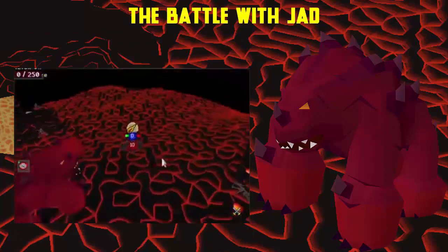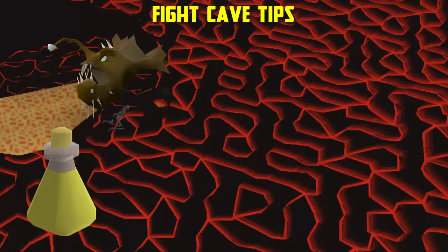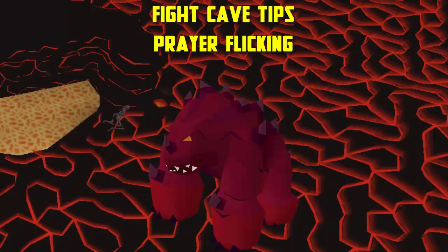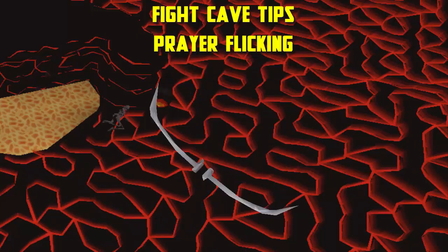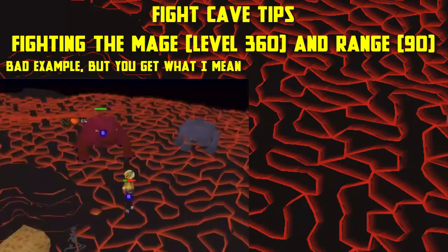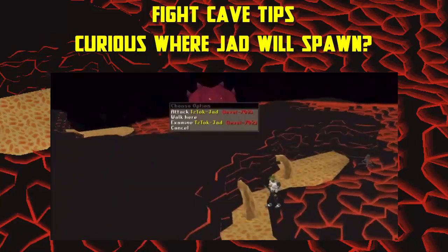As you kill Jad, congratulations — you've completed the Fight Caves and received your Fire Cape. Some tips: eat an Anglerfish or drink a Saradomin brew into a super restore and then a ranging potion so you have boosted hitpoints and range before starting. It is possible to prayer flick in the caves — the ranger, melee and mage hit every four ticks, and Jad hits every eight ticks. Use a blowpipe as it hits every two ticks or a crystal bow at four ticks to help time your flicks. When fighting just the mage alone, use the blowpipe to prayer flick every two ticks while killing it so you don't use any prayer points. When fighting the mage and ranger together, try to kill the ranger first; if they attack at different times, watch which attacks first and switch prayers accordingly. To find out where Jad will spawn, observe on wave 62 where the orange mage is — that is where Jad will spawn.